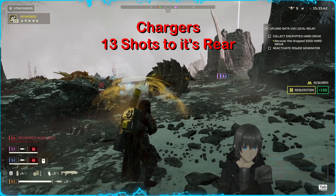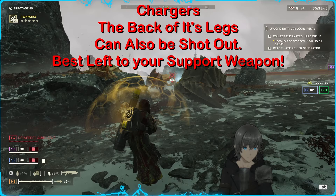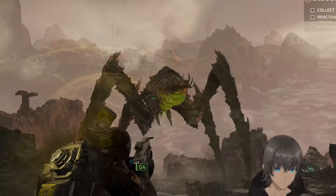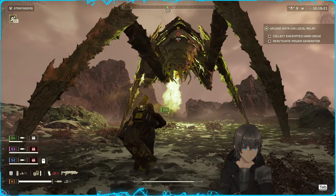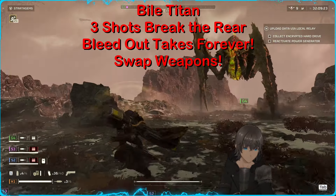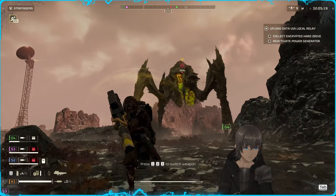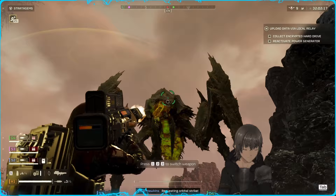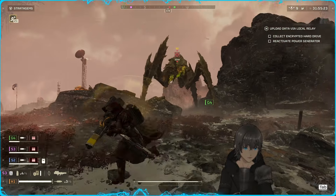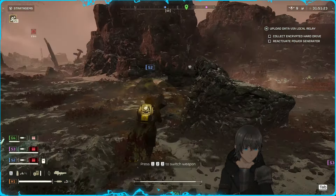The Charger is not particularly favorable for the Dominator, as you would expect, although it is feasible. The rear of the Charger can be destroyed in just 13 shots, leaving it to bleed out, although the accuracy required can prove difficult without EMS or stuns. The back of the Charger's legs can also be penetrated and taken out, but again, unlikely to be convenient kill methods — I would probably still always swap weapons for these. Bile Titan underbelly sacs can hilariously be destroyed in just three shots from the Dominator; however, this does not kill it anytime soon as the bleed out is extremely long and there are no other areas on the Titan this weapon is effective against. Destroying the sac also removes the Titan's ability to spit, which can actually be a detriment as it makes it much more difficult to create space. Still going to want to pull out the support weapon and stratagems for these.